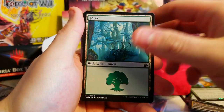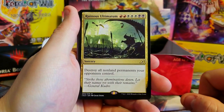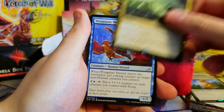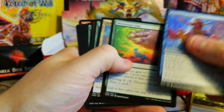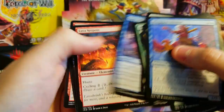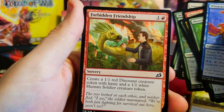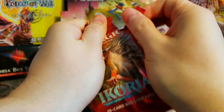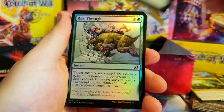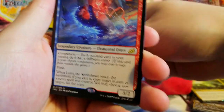Ruinous Ultimatum as our rare — very nice! Destroy all non-land permanents your opponent controls — huge board wipe. Wingspan Mentor, Enforcer, Gust of Wind, Serpent, Essence Symbiote, Forbidden Friendship. Forest, Ram Through foil — very nice, going straight into my Popper deck.